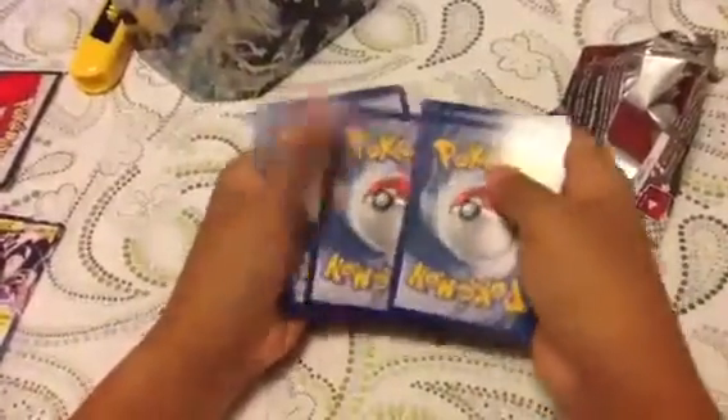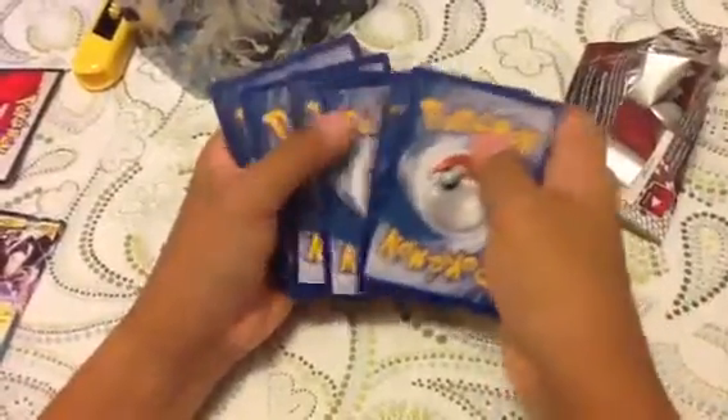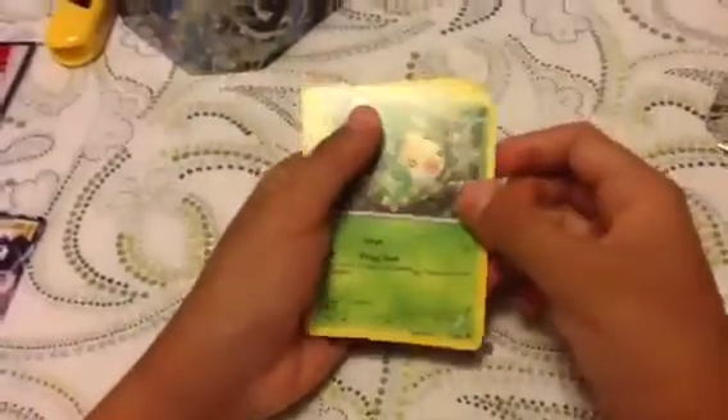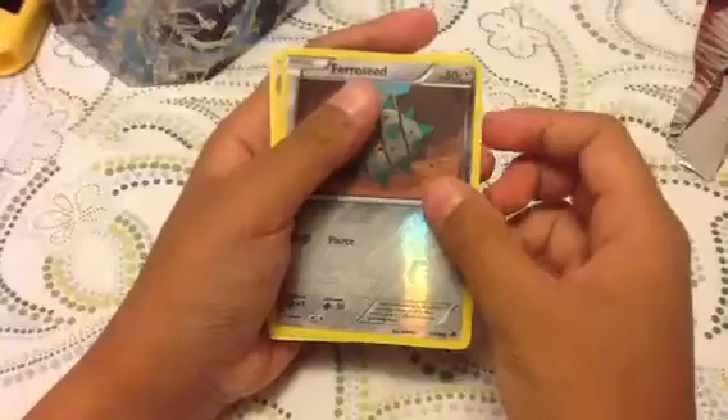Let's go oldest to newest, so Emerging Powers first. We got a Pansear, a Deerling, Sewaddle, Minccino, Cubchoo, Throh, Whirlipede, Bianca, a Ferroseed, a Ferroseed Reverse — nice artwork there. And our rare: a Simipour. Not that bad at least, good artwork there.